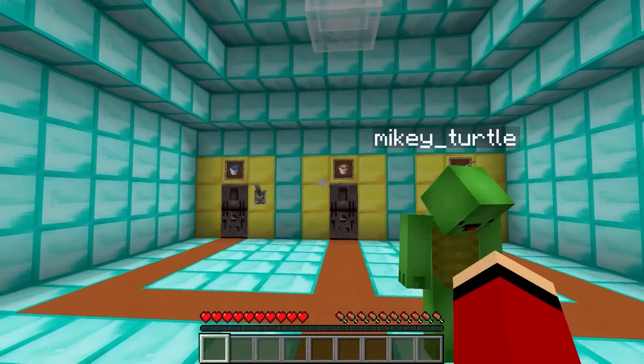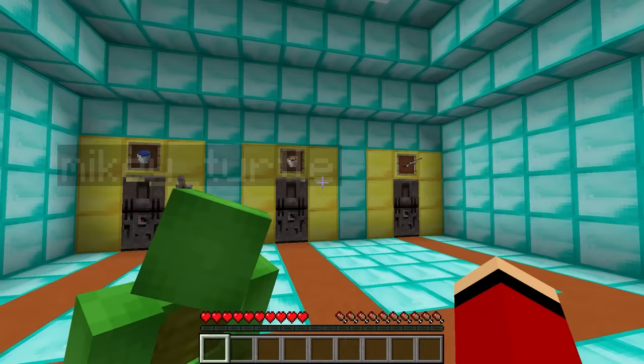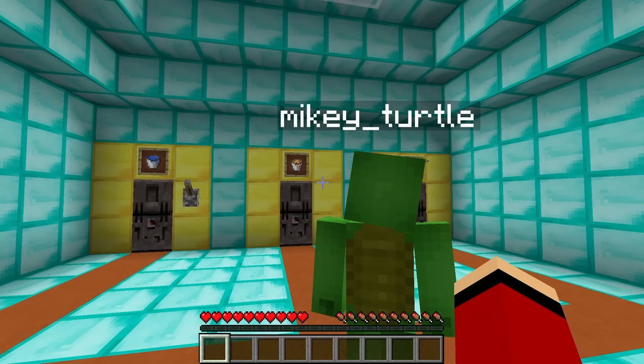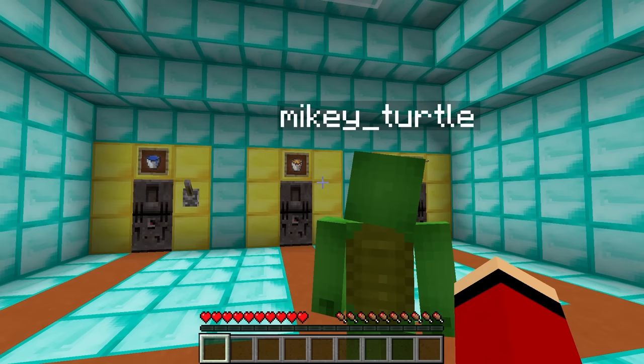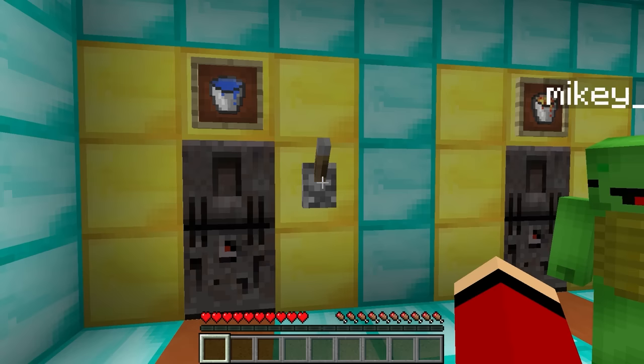Mikey, do you see those three doors? Yep! A water door, a lava door, and... a rifle door? Huh? I'm only guessing, but I think if we pass through all three doors, then we'll definitely get the treasure in the end! That's a good idea! Which door do you think we should choose first? Well, Mikey, the water door is the only one with a lever next to it! Oh! I think that's the only one we can use for right now! So, let's give the water door a try!